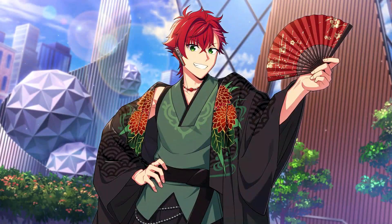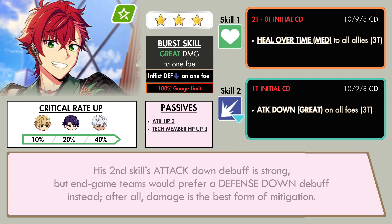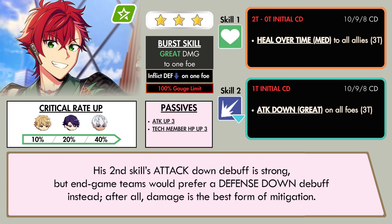The 2024 New Year's Acura takes a step back from being the star of the New Year's show, with a basic kit to support his allies. Unfortunately, the cooldown for both of his skills are extremely high at 10 turns without any upgrades, severely limiting his usability. His second skill's attack down debuff is strong, but endgame teams prefer a defense down debuff instead. After all, damage is the best form of mitigation.